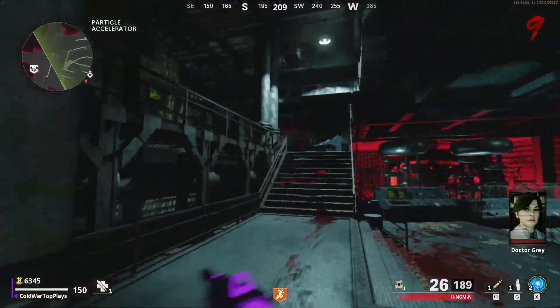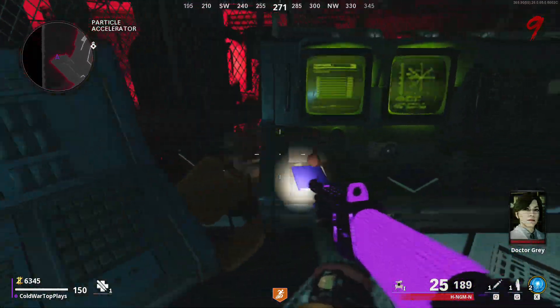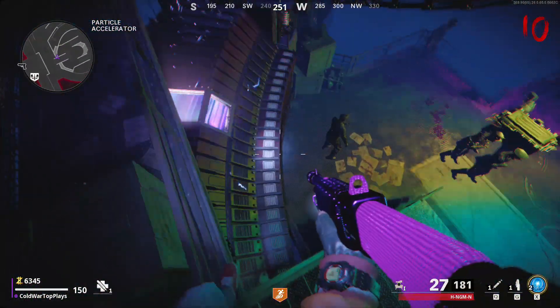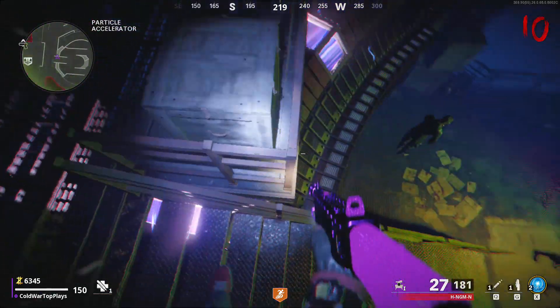Right after this you're going to want to do the coffin dance easter egg. This is going to give you on average about 50 extra high grade salvage, so it comes in handy when you guys are trying to get salvage quickly and get this god mode glitch set up before round 11.